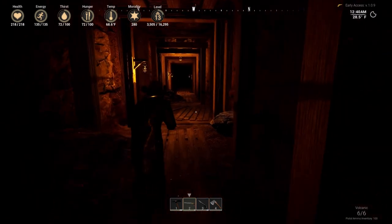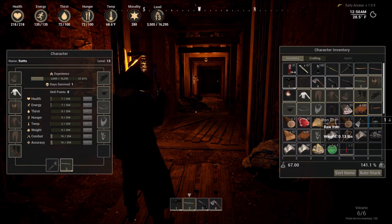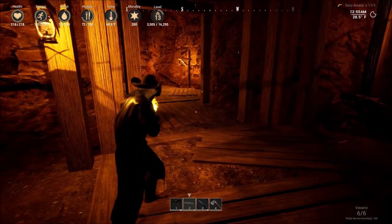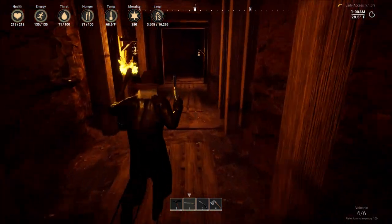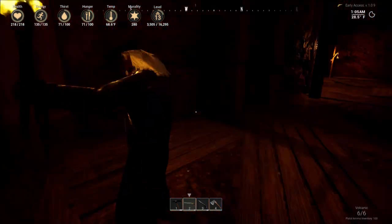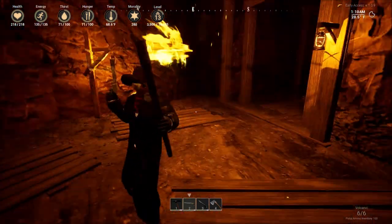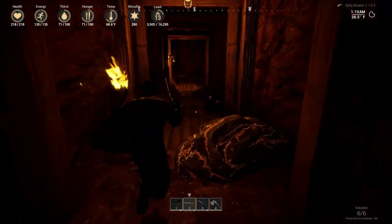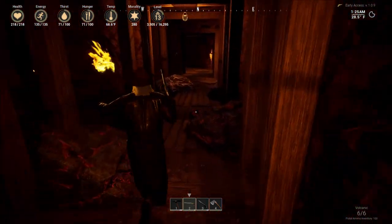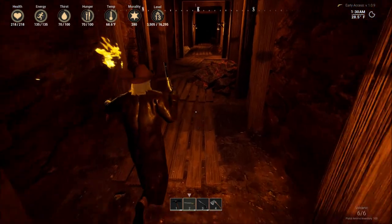Definitely kind of cool down here. I didn't take really any damage. I do have my torch — let me put my torch back. Knock knock, anybody home? All right, this is actually pretty cool, I like this. That's a dead end. Now I need to find my way out. All right, that's a dead end also. So there's gold in the little mine — so what's in the bigger mine?